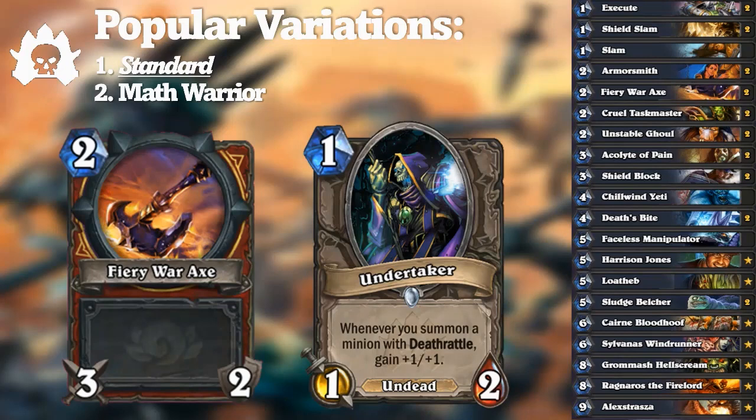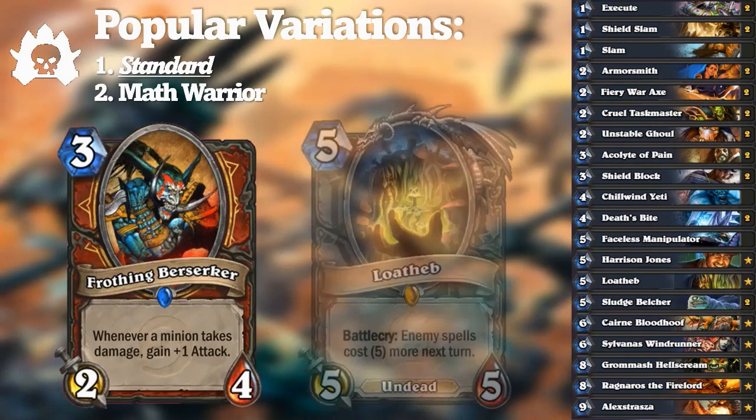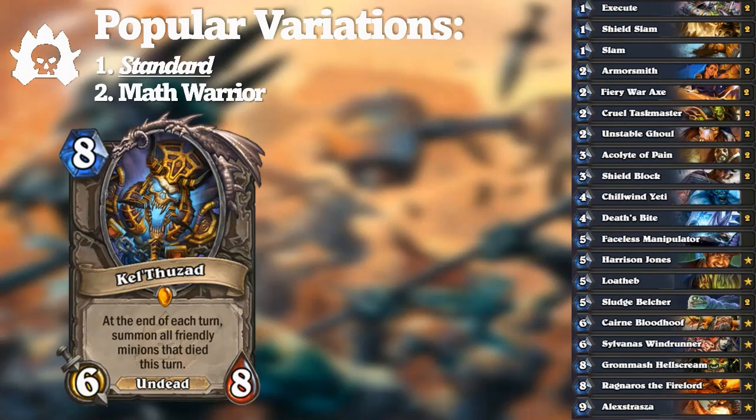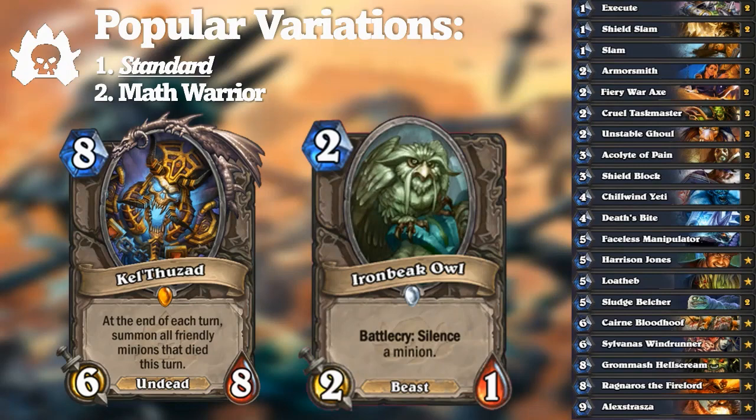One of the more unique experimentations came from the playstyle itself. By removing some control elements like Brawl and Baron Geddon, a style called Tempo Control Warrior emerged — emphasizing proactive plays while controlling the board. This version considered cards from Frothing Berserker to Loatheb to Chillwind Yeti, but could still perform usual Control Warrior tactics when the mulligan or matchup called for it. Pure control wasn't suddenly bad either — Kel'Thuzad rezzing Sludge Belchers made opponents cry, and Ironbeak Owl was considered to counter the massive Deathrattle surge.